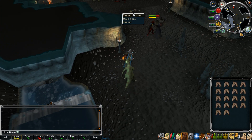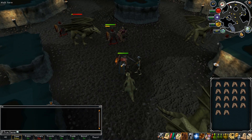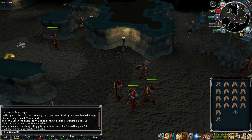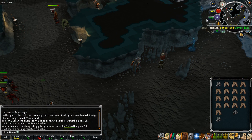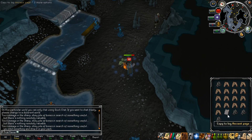One thing to mention with this method: if at any time a skeleton comes to life and starts attacking you, don't fight back — just move on to the next location. With either method, whether it be from a monster drop or from rummaging a skeleton, you should eventually receive an ancient page.